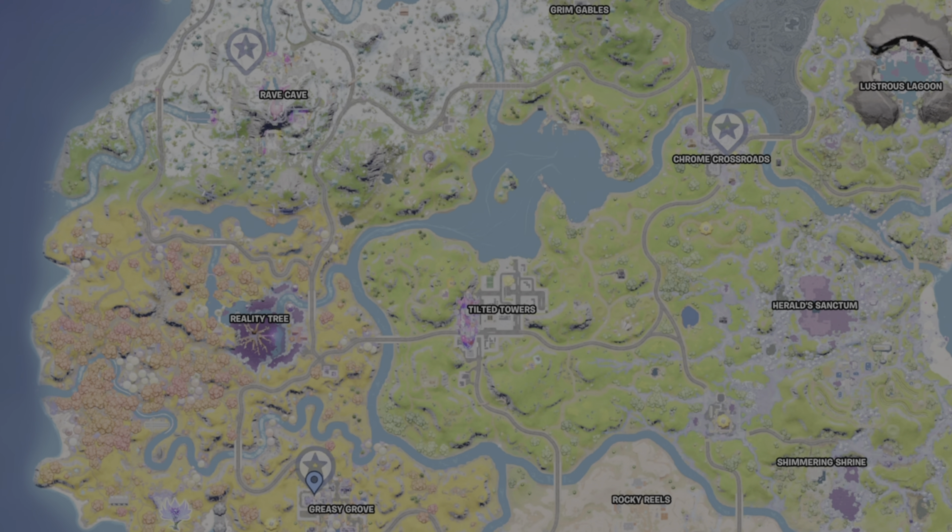Next up, I'm heading over to Rave Cave. I took a car and just booted it up to the Rave Cave, came on inside, and follow the marker for the NPC on the inside. Here's where you'll find Meow Skills. Activate that prop disguise and then you can head on out of here.